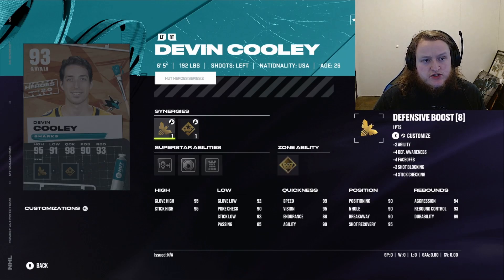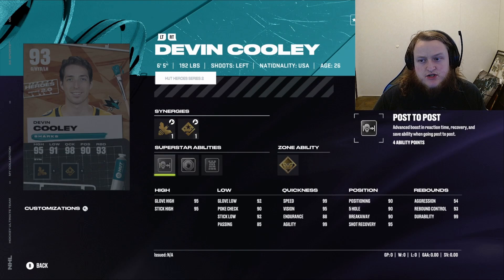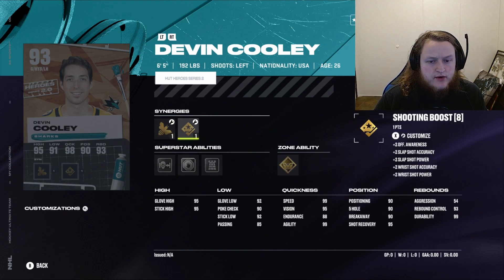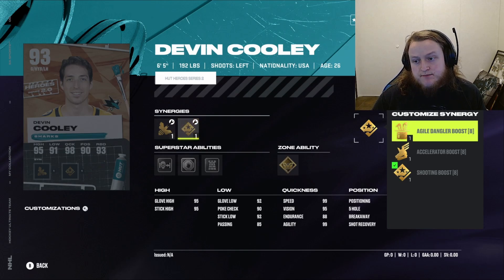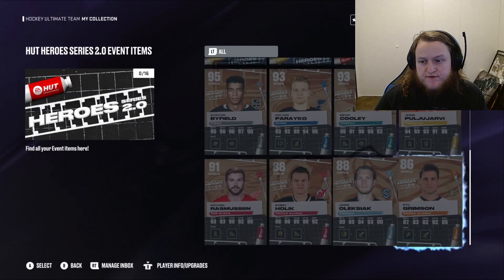We've got Devin Cooley for the Sharks — Mr. Goalie. He's got Butterfly Effect, Last Stand, Showstopper, and Post to Post. He's alright, but we all know that with 99 shots it's tough to get in there. He's got Defensive, Speed, Shooting, Accelerator, and Agile Dangler boosts — but that's all for your forwards, so it's not going to do much for your goalie.